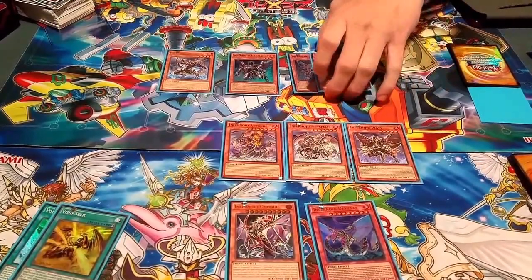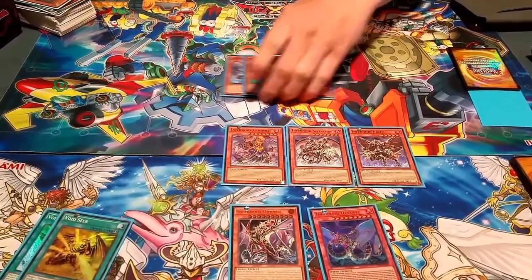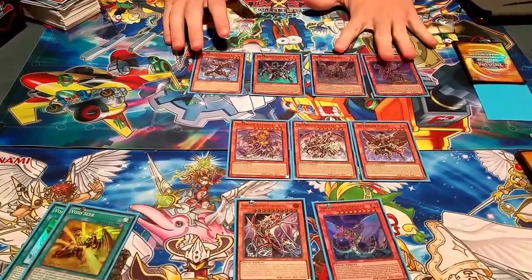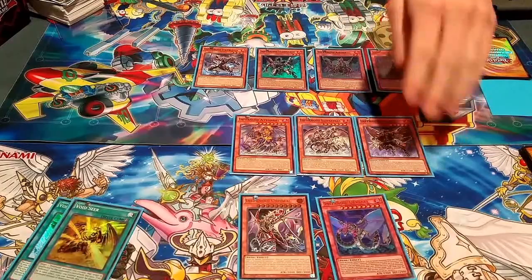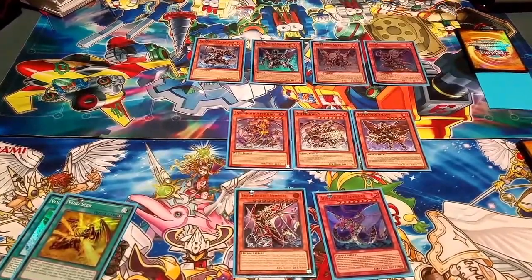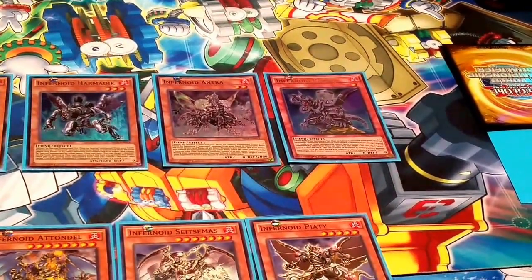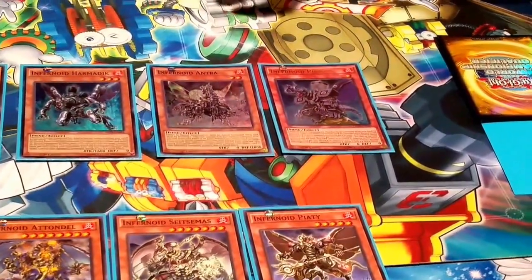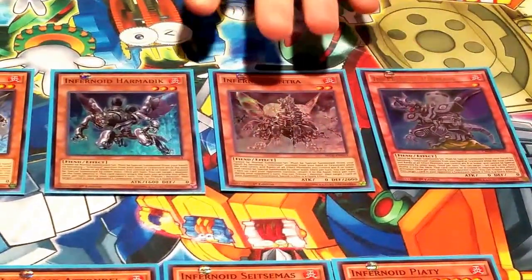The babies are unique in that they're the only ones that can special summon from the hand — just from the hand. Each Infernoid has two effects: one shared among their tier, and one unique to each card. I'll go over each unique effect quickly. Infernoid Pyramus, the level 1, has the effect of targeting one set card your opponent controls and shuffling it into the deck — the targeted card cannot be activated in response. This is like Night Beam's ruling.